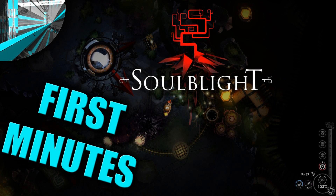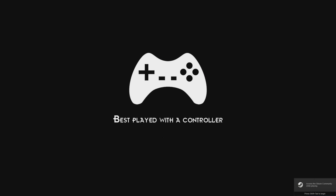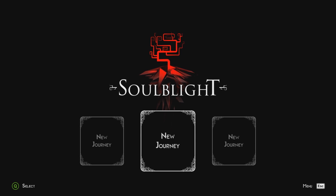Welcome everyone to another First Minutes episode. This is Metal Canyon and we'll be looking at a game called Soul Blight from Playway. It says it's best played with a controller. It's on Kickstarter right now, not even out yet — still about 30-ish days left, so the link will be down below. I don't have my controller plugged in right now so I guess we'll have to play with a keyboard.